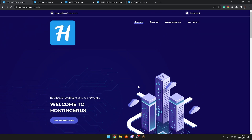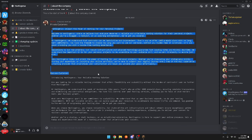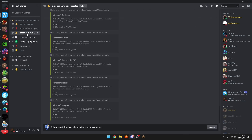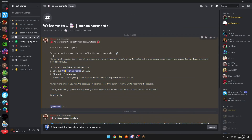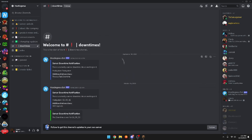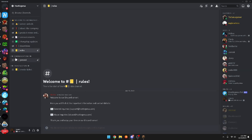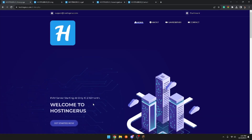I definitely think you should check out this hosting — it looks very good and has a lot going for it. Their Discord looks really clean: it tells you about the company, any news and announcements, changelog updates, downtime notices, their rules, a general chat, and a ticket system so you can get support for the hosting. That's overall how their Discord looks, and the link to this hosting will be in the description.